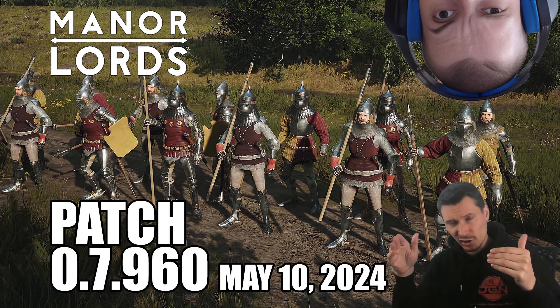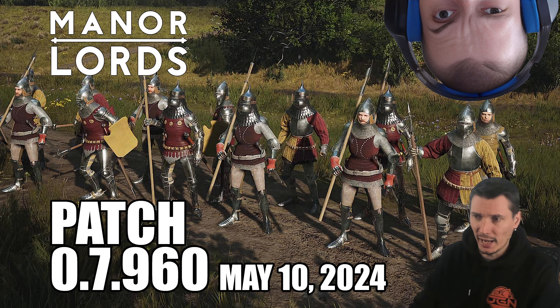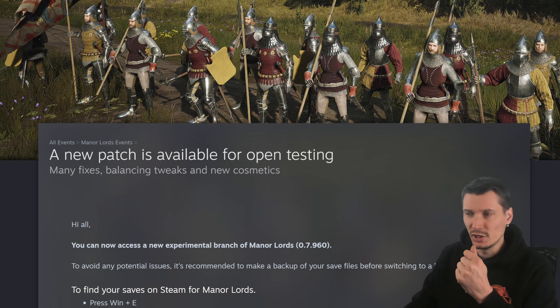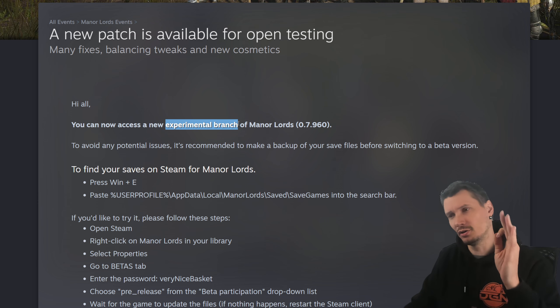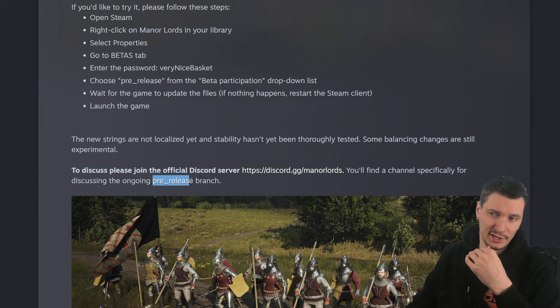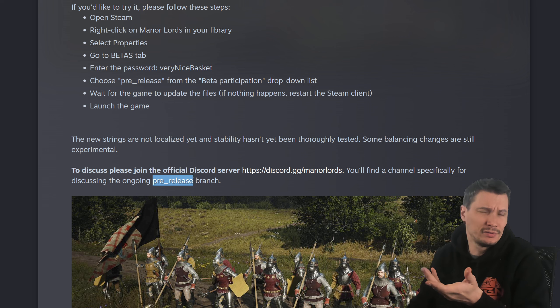Check the timestamps. I'm going to look at the patch notes first but then show you how it translates in the real game, so you can skip there. Let's remove the image and start with the patch notes. It's an experimental branch, not fully released — it still counts as a pre-release branch, but the game is in early access so it's not the final version anyway.